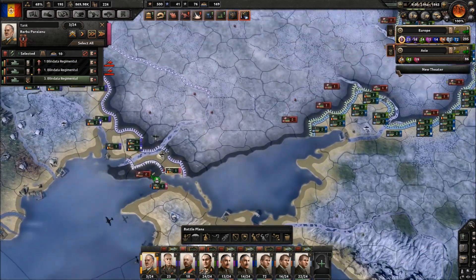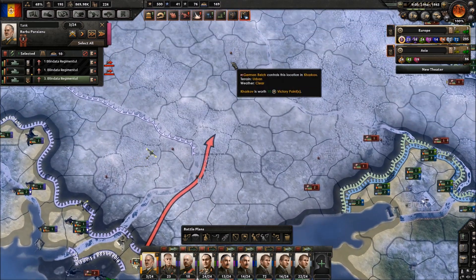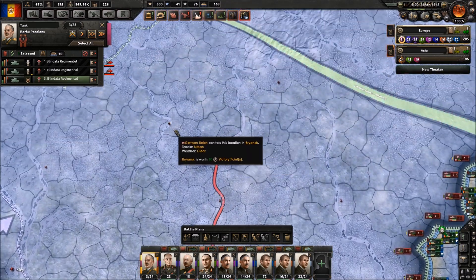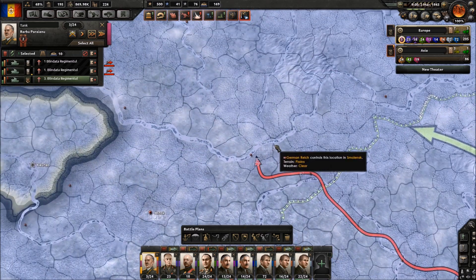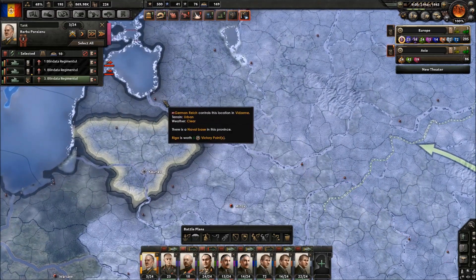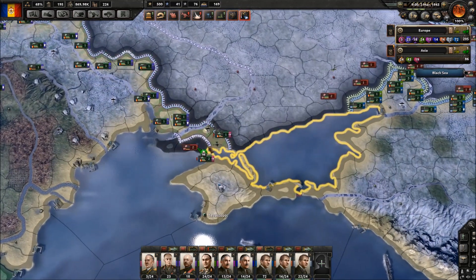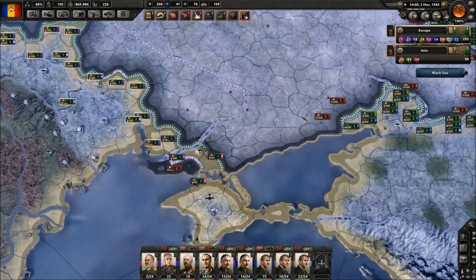We're going to have to try and cut off Germany from supply. This is quite a lot of land that we need to travel - maybe this is a bit ambitious even. But you know what? That's fine. We'll try and see if that works, if that is at all valuable.